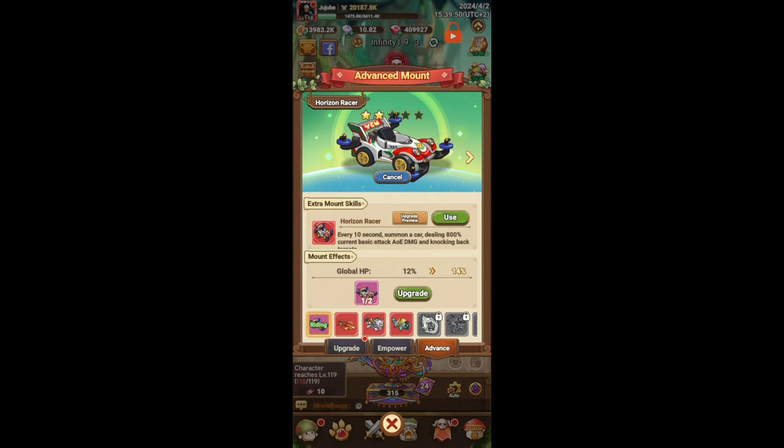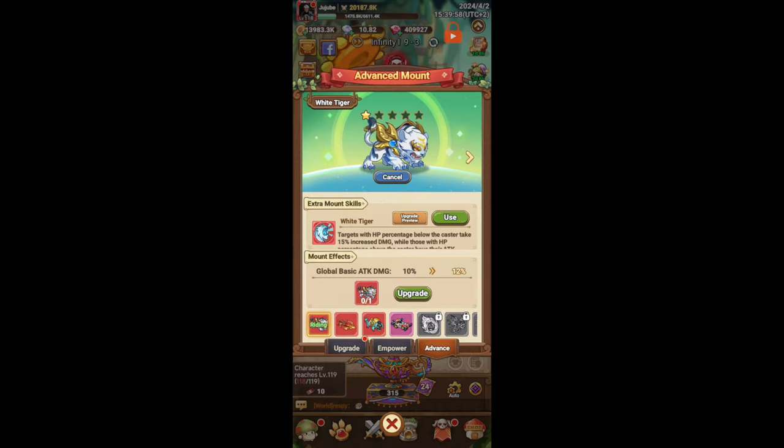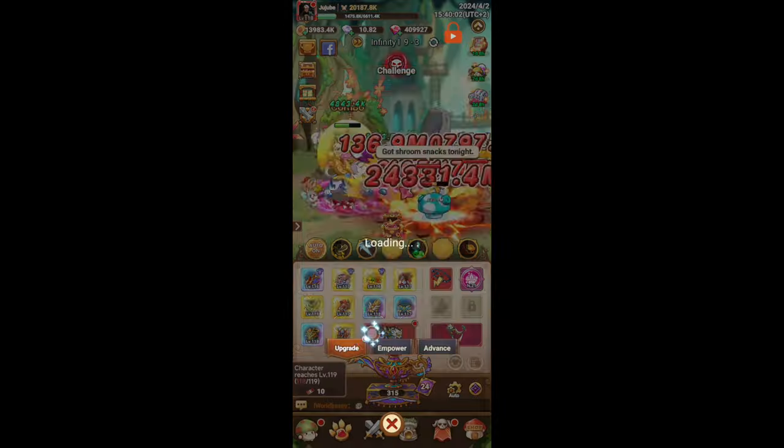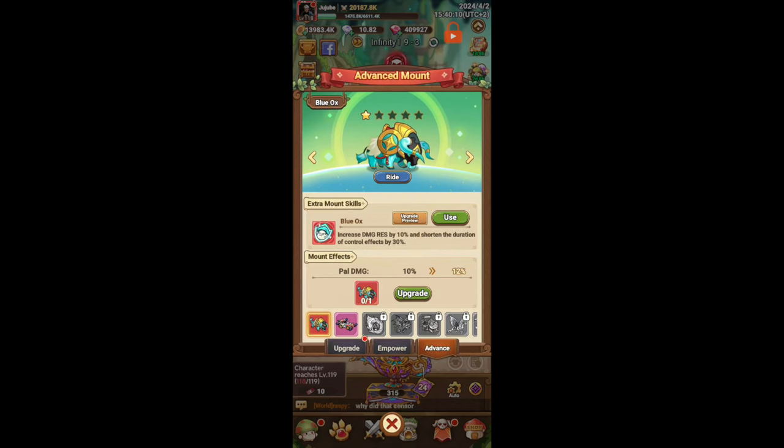This is actually really important because a lot of the time you equip a mount for its aesthetics. For example, I like the look of the tiger — it looks pretty cool — but I don't want to use the white tiger's effect right now. If I'm in PvP and want to increase my damage resistance instead, I just equip the Blue Ox extra mount skill.